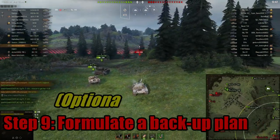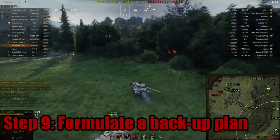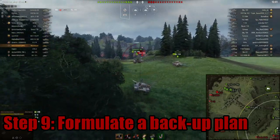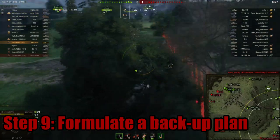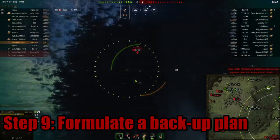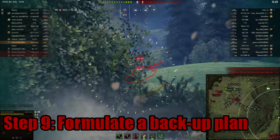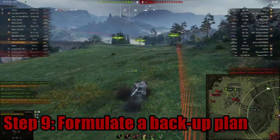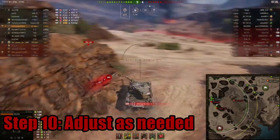Step nine: formulate a backup plan. Once the game starts something may change your mind — the wolf pack opportunity you hoped for may never begin, or the team may completely abandon one flank. If you aren't practiced enough at improvising then you should have a secondary plan set up during the countdown just in case everything goes wrong.